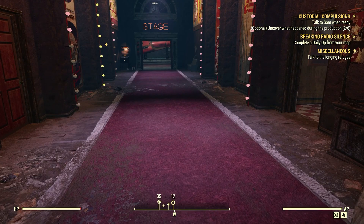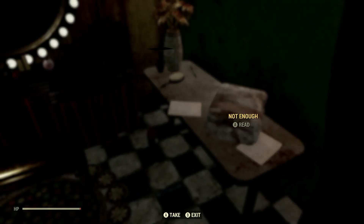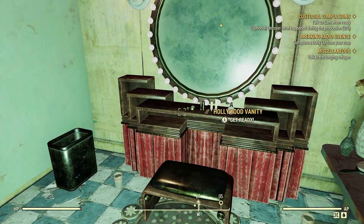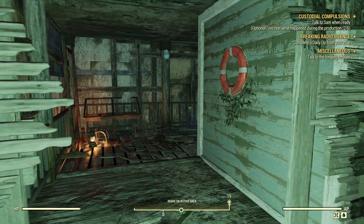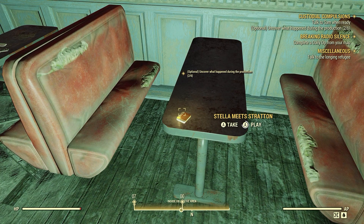So we searched everywhere — in this little circle here. Let's check here. Hollywood vanity — get ready, I'll grab that. So we are in the little circle, and this is where the other clues would be. Oh, there's a holotape right here — I didn't even see this earlier. Estella Meets Stratton. Let's play that.